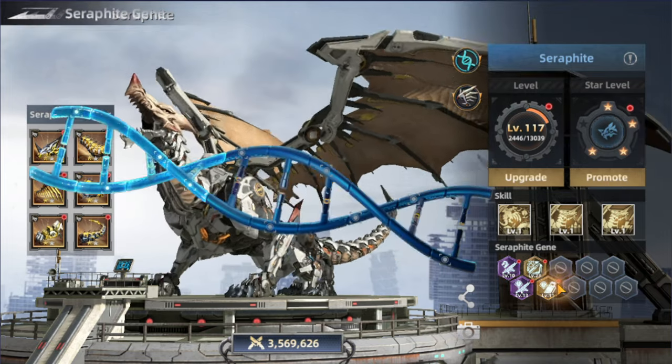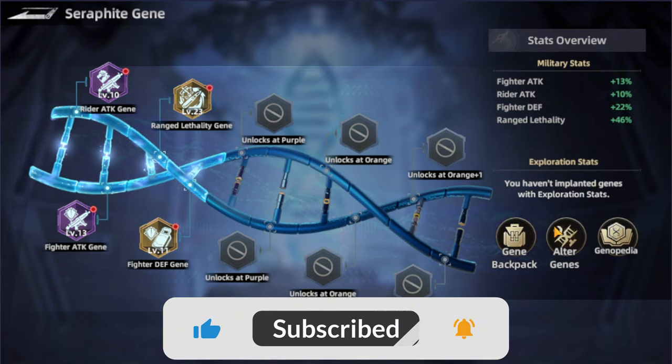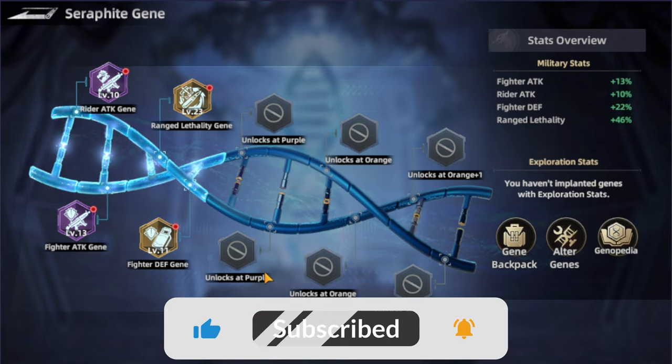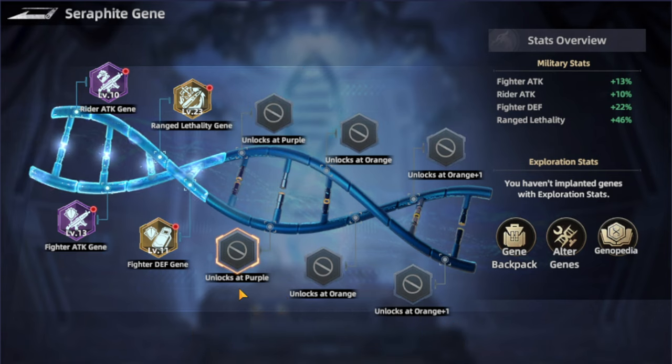Then we have the surf fight genie. You can think of it as a socket or gems for the surf fight. There are multiple slots — the first one is free, then the next two require collecting the surf fight genie locker key to unlock them. Each slot has a specific percentage of success and requires reaching the surf fight to a specific promote level. For example, you need to reach purple to unlock both of them, but you unlock them one by one using the genie keys.